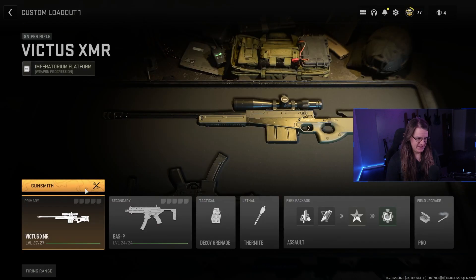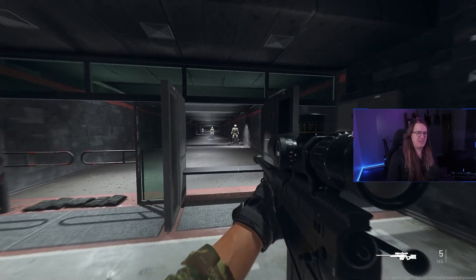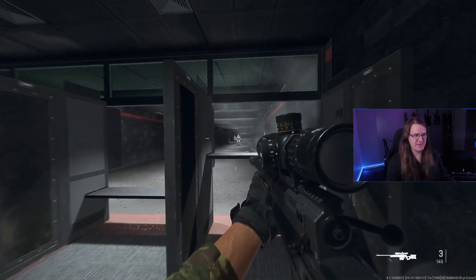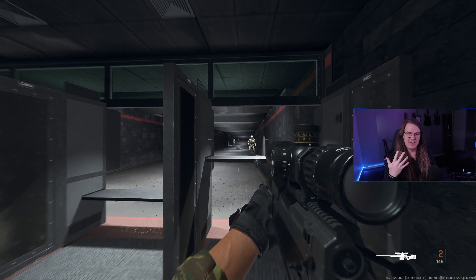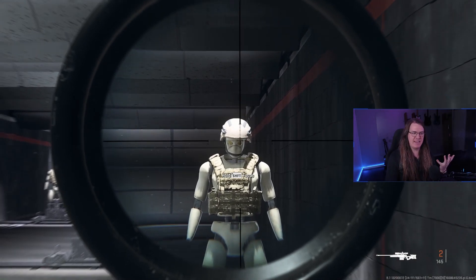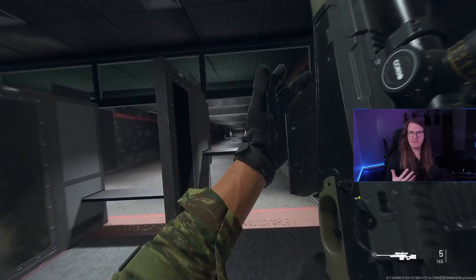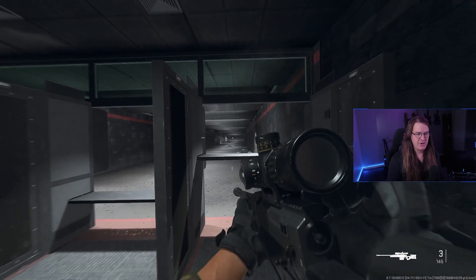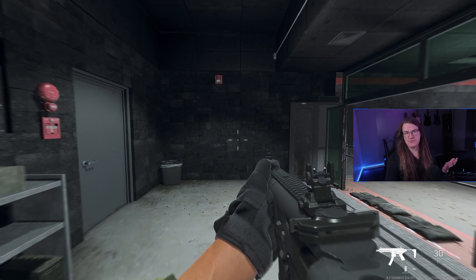Let's start with the sniper and the SMG. Unfortunately I think the SMG is a bit of a pea shooter, but the sniper reminds me a lot of the AX50 — it sounds like it and works like it. You could also compare it to the Cold War Tundra, especially with the reticle. It's a relatively easy gun to use; it's a 50 cal so it has high bullet velocity and hits pretty hard.